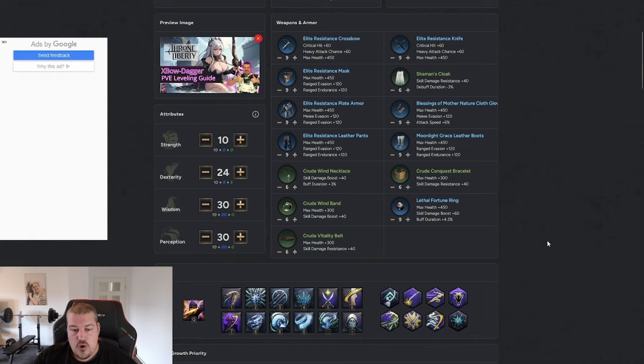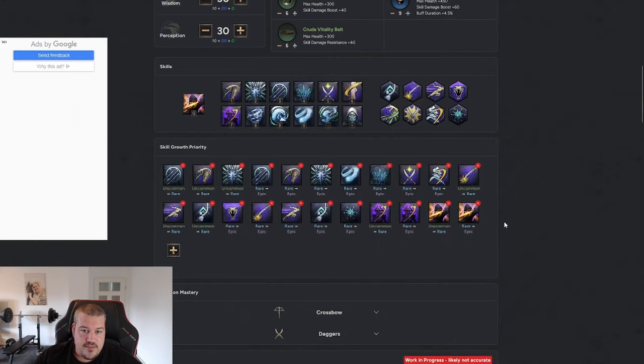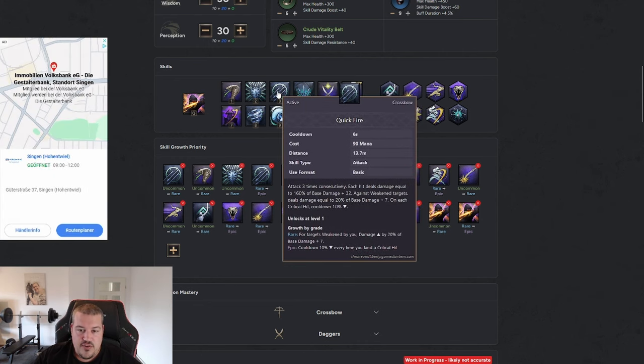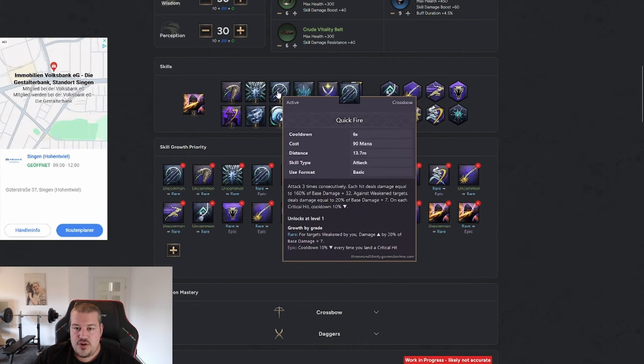I want to start by going over the skills, and then afterwards we'll go over the stats and items — I think this way it's easier to understand why we are choosing certain things. Looking at the skills themselves, our main damage source is the skill Quickfire. What makes that skill so good is the low cooldown of only six seconds, and when we are weakening an enemy we get increased damage. We have two really reliable sources to weaken enemies, so we basically have that benefit almost whenever we use Quickfire.